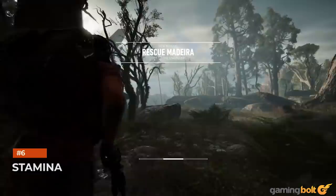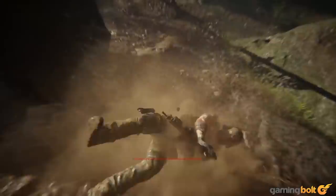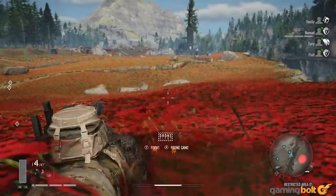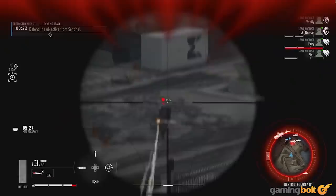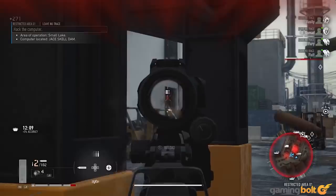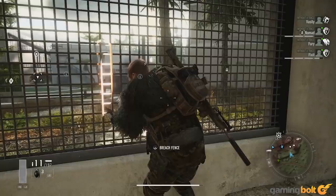Stamina: Ghost Recon Breakpoint introduces a lot of survival elements to its core gameplay, true to its narrative premise of you being stranded in a hostile place — outnumbered and outmatched. One mechanic you'll have to keep an eye on is stamina. Running constantly or even running downhill will eat away your stamina bar quite quickly, and if you push yourself too hard you'll get fatigued, slashing a chunk of your max stamina temporarily. Drinking from your canteen replenishes your stamina, so always make sure to keep your canteen refilled.